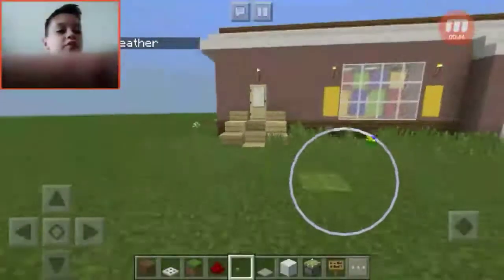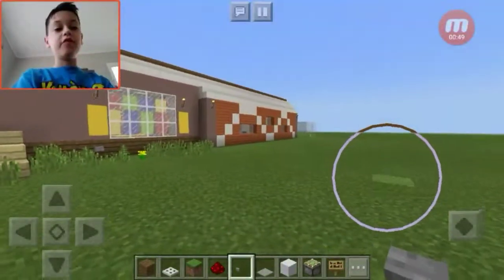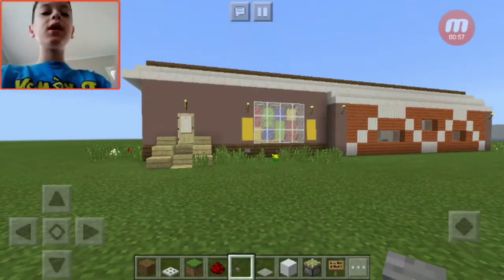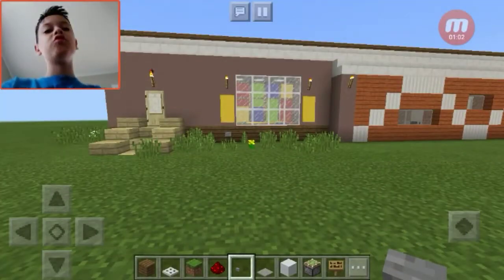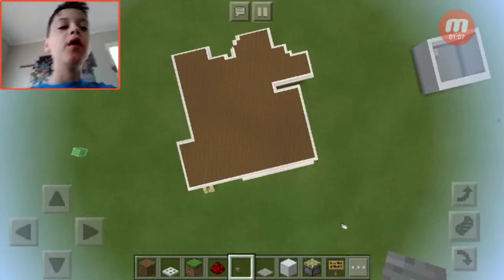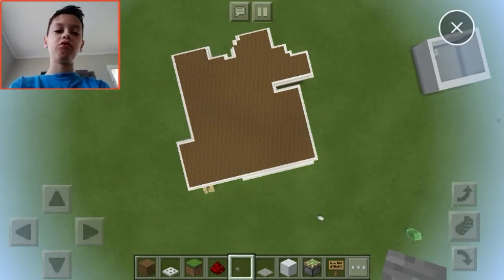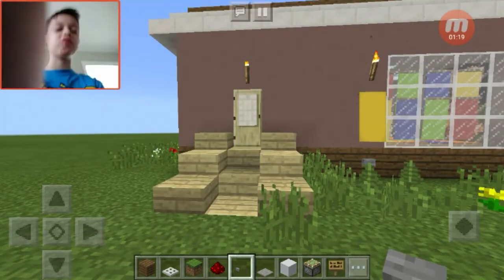Okay guys, so this is the front of the house right here, and you can see our garage. I have a bedroom in there, and my phone is extremely laggy because this is a pretty big thing. You might think it's just small because it looks pretty small, but in three, two, one — that's how big it is! We're just gonna teleport back to the front of the house. Okay, this is great.